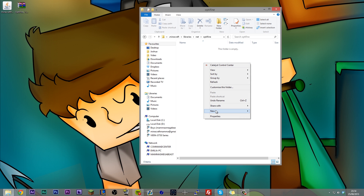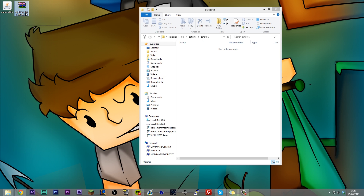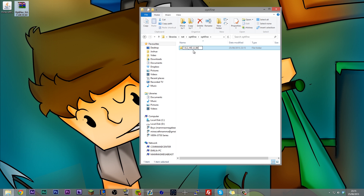Inside this folder, you want to create another folder, also called optifine in lowercase. Enter into that folder, and you're going to create another folder. This folder needs to be the same name as whatever your Optifine version is. For me it's Optifine_1.6.2_HD_U_B4, so I want to create it from the 1.6.2 part. So copy that and create a new folder called 1.6.2_HD_U_B4. Enter into that.